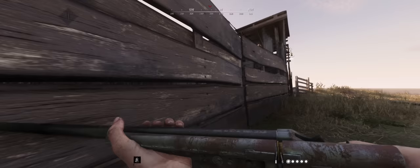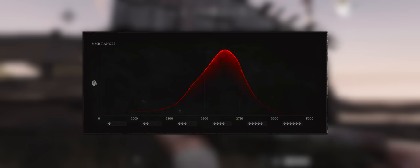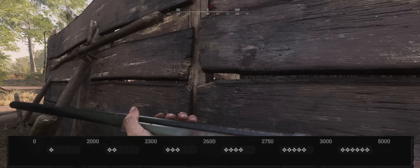With that being said, what exactly is Hunt MMR? Basically, to sum it up super easily, based on your kills-to-death ratio on a match-to-match basis, Hunt will generate you a number that will equate to your quote-unquote skill. The red indicates where the majority of players fall into, specifically this region, meaning most players fall into the 4-star range on PC. Hunt will then take that number, put it into a bracketed range, and simplify it by showing you how many stars you have based on where your number falls in that range.